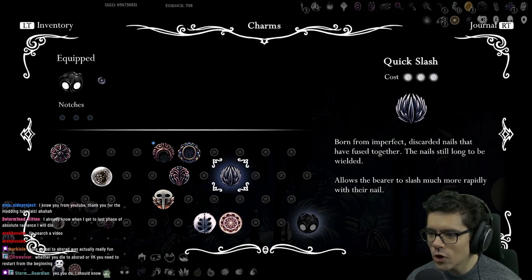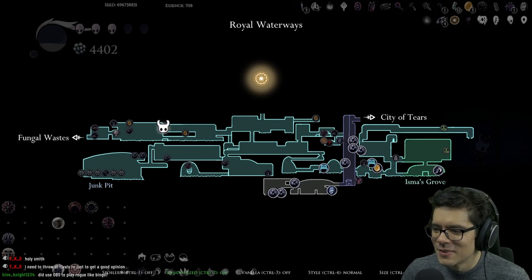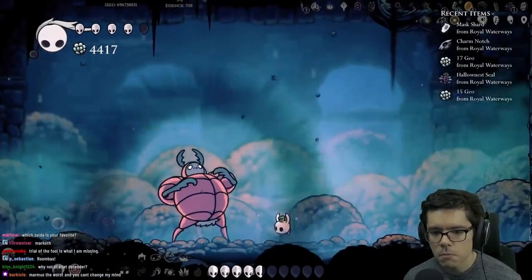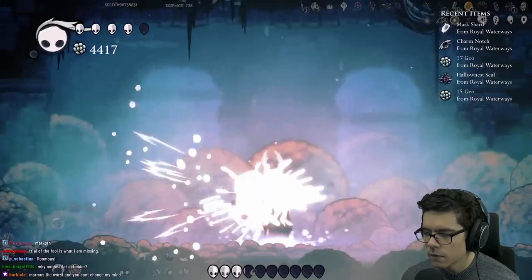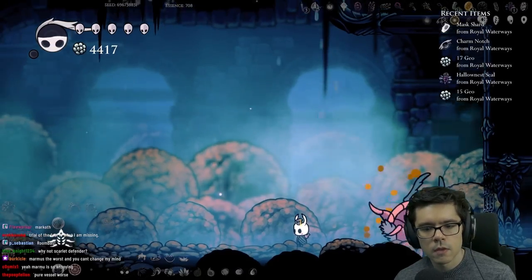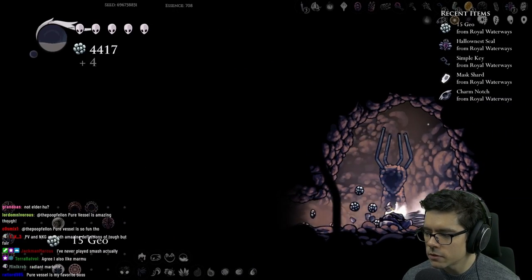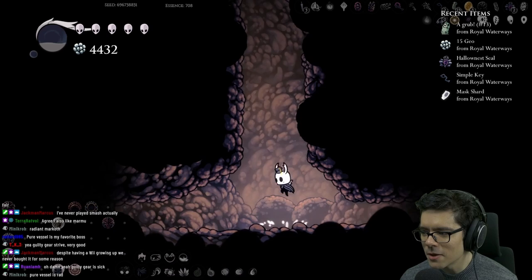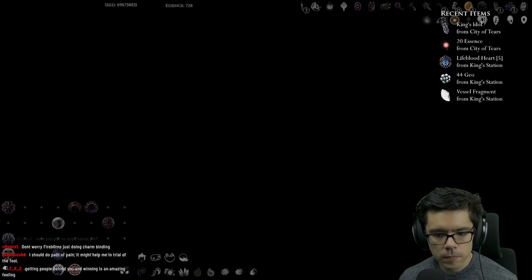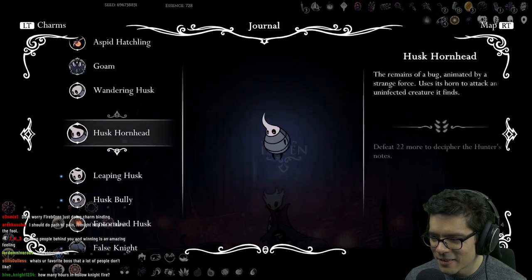I'm two hours into the run and I haven't equipped a charm — what am I doing? This is a dark room — oh no, why did I turn on darkness mod? I actually don't hate Marmu. I'm going to have to backtrack so far — oh wait, I have King's Station, never mind. Have you put on any charms yet? Nope. I've got a woken dream nail, I've got void heart, haven't equipped a charm.